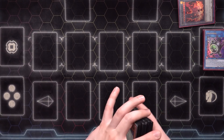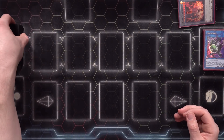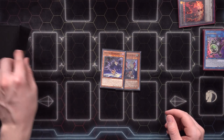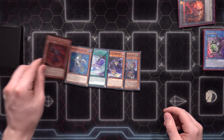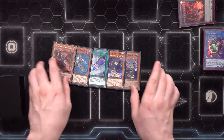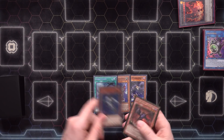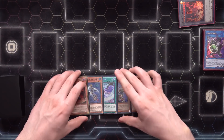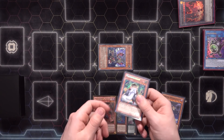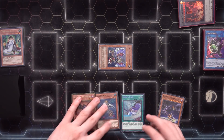With that all out of the way, let's draw our first test hand. Okay, we're getting very lucky with this very first test hand — a very good opening hand. I'm going to start with Gallus the Star Beast immediately. We turn over a copy of Mathematician — no big deal, that doesn't hurt our chances in any way.